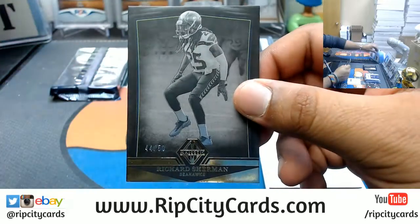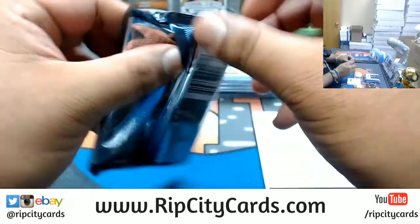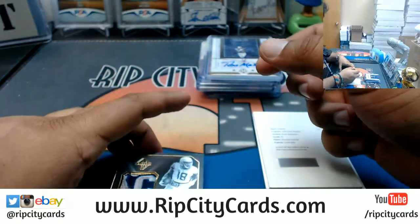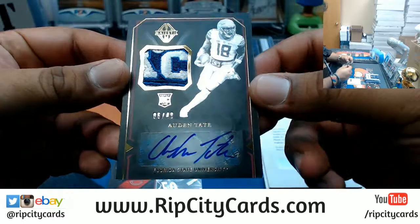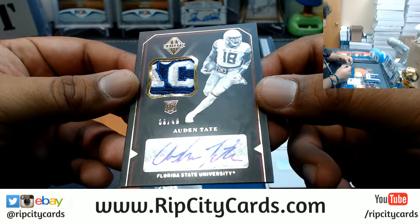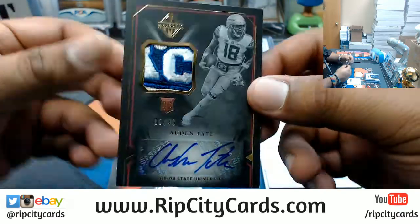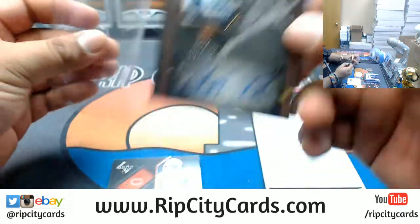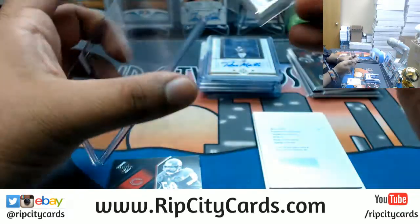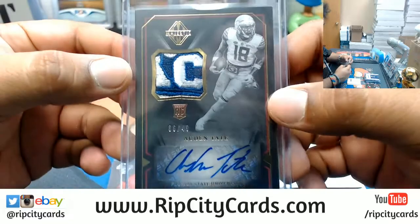Richard Sherman to 50, Seahawks — who is now a Niner, but that still goes to Seahawks. Oh, that's a nice looking patch. Is that a MAC conference patch or something? I don't know, but that's pretty sick — probably an ACC patch since it's Florida State. Odell and Tate patch out of 49, that's a really nice looking patch. Yeah, I want to say that's an ACC patch — pretty sick.